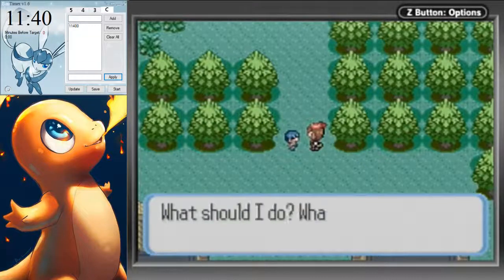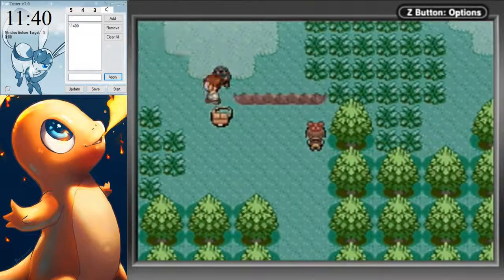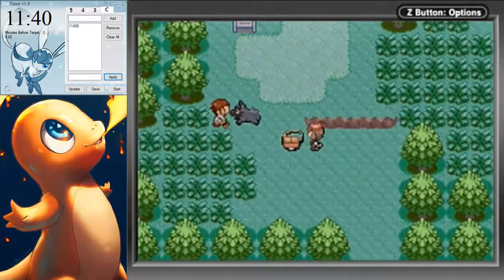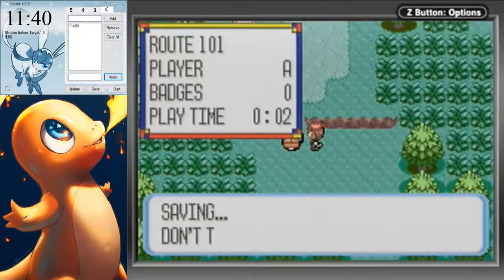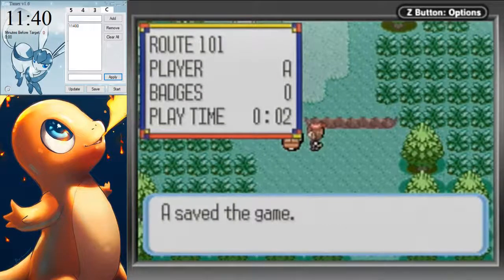You get into this cutscene here, and the first thing you have to do is save in front of the bag — because we want to reset the game. You can do it from either the right or the bottom. Just hit save and wait until it saves. Anytime now you should reset. As soon as the message box pops up saying to save the game, you can reset.